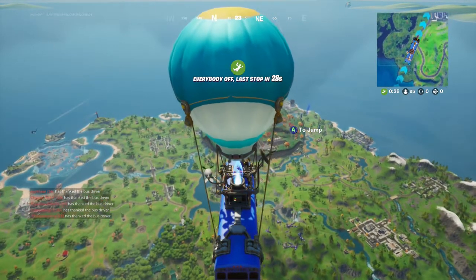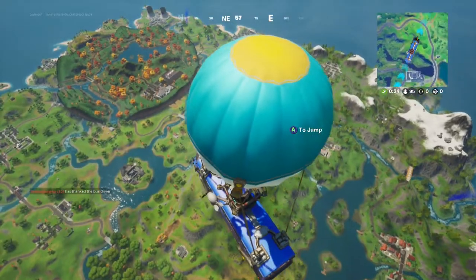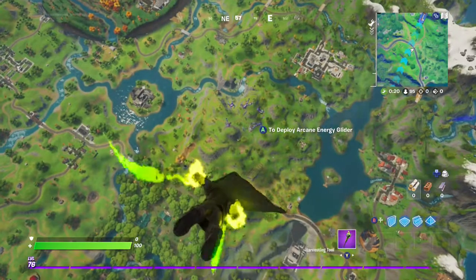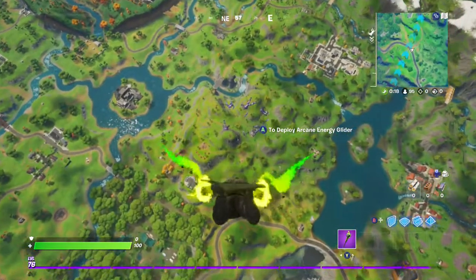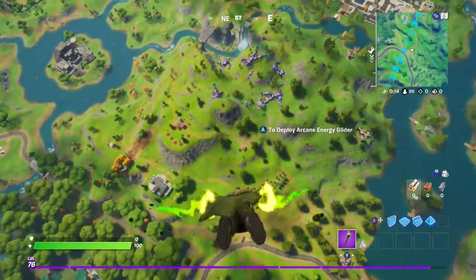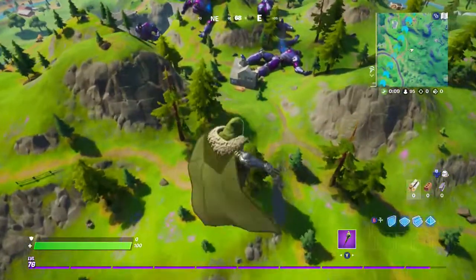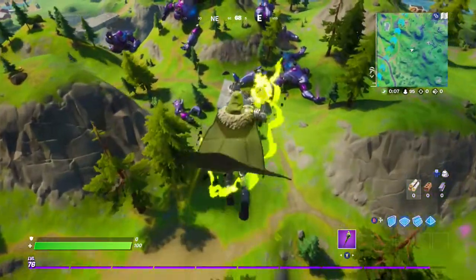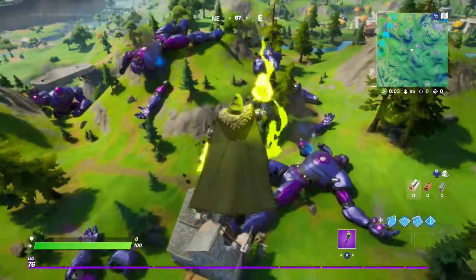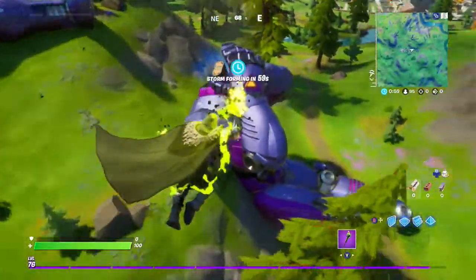Hey friends, thanks for joining us today. Goblin Griff is going to do the Wolverine Challenge Week 4 — he's going to launch off all sentinel hands without touching the ground. The sentinel graveyard is located south of the Authority. Goblin Griff is on his way there now. There are six sentinel hands that will launch you. Let's see Goblin Griff do it.